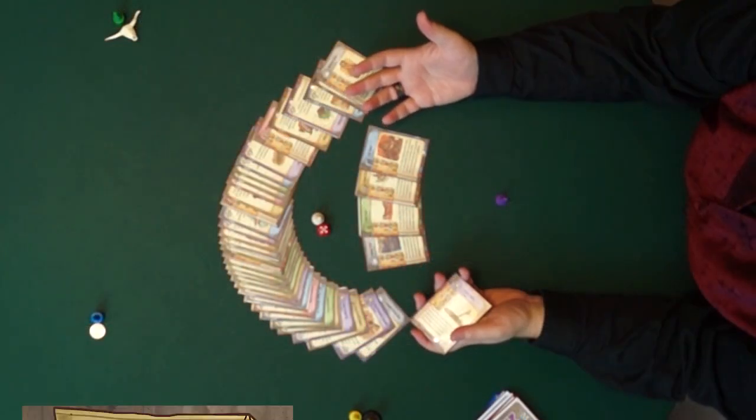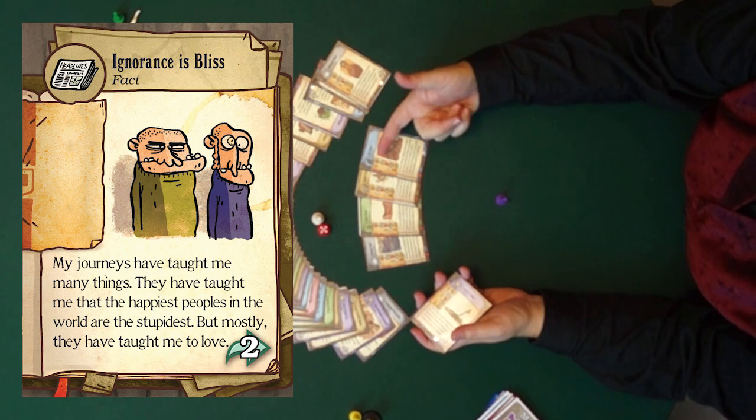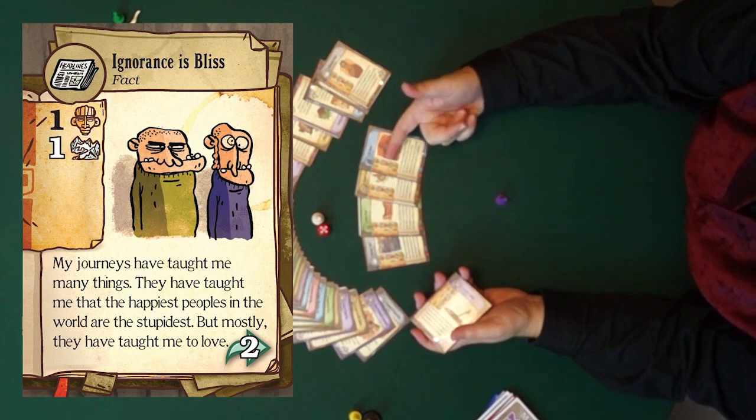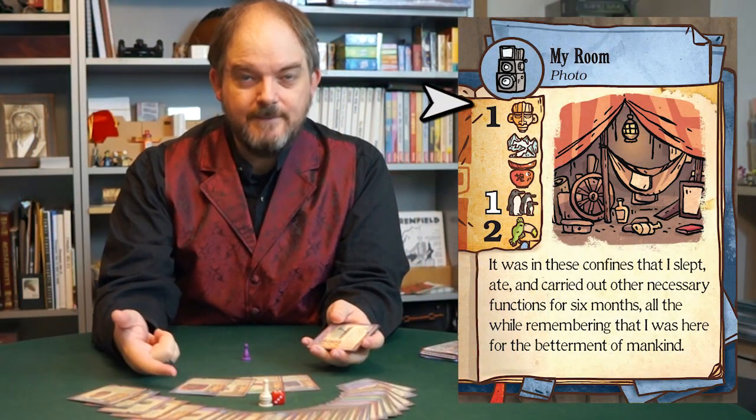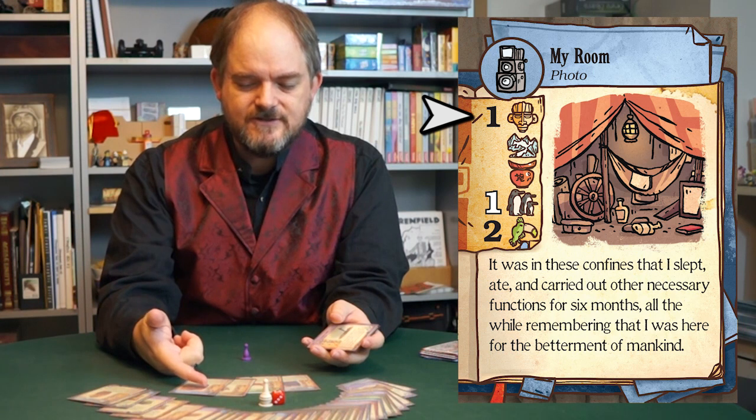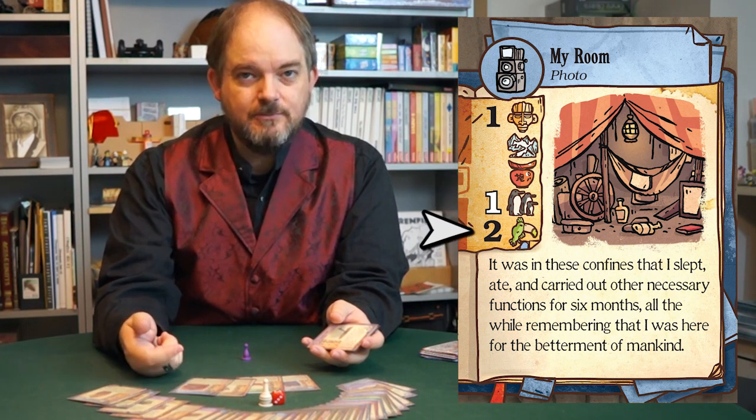Each card has different point values for different destinations. The destinations are Africa, Mount Everest, China, the South Pole, and the Amazon. So you can see on my room — the photograph of my room — it's worth one point if you say you've been to Africa, it's no good for Everest and China, it's worth one point for the South Pole, and it's worth two points in the Amazon.